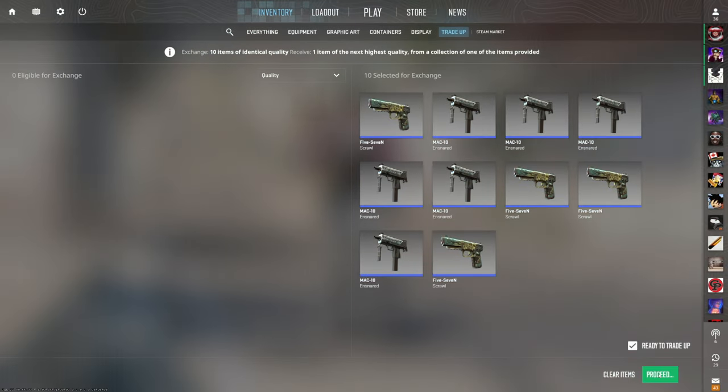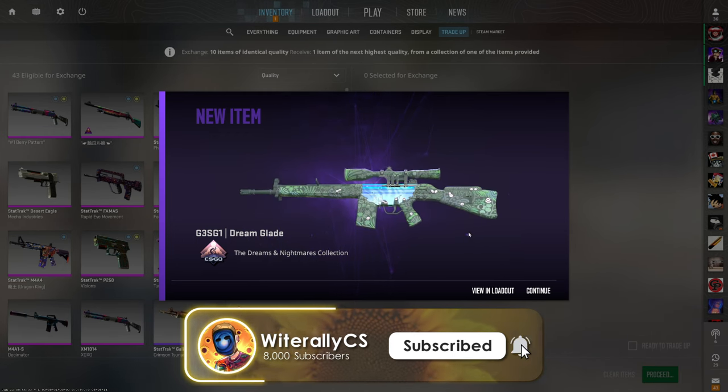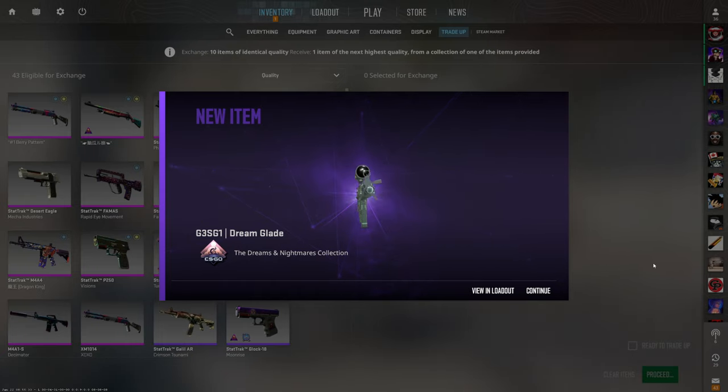Third trade up — 80% chance to profit here so we're not stressing, but honestly with my recent luck we're probably going to get the Dream Glade. Let's hope not though. Give us the Ticket to Hell, Gaben, bless. I literally knew it. We hit the 20% chance for the worst outcome. We just lost nearly 50 cents. I honestly expected it. That's funny at this point.